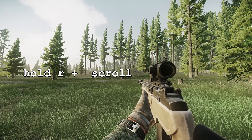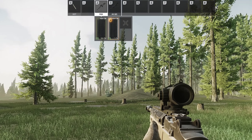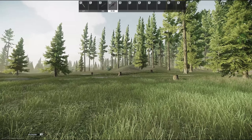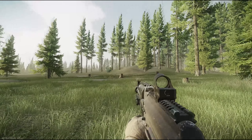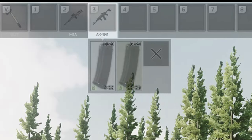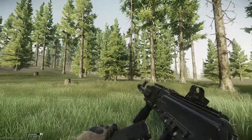You can hold down R and pick which mag you want to reload with scroll. So if you have mags that are used up, you can see it in the menu when you scroll down and make sure you're loading in a fresh mag.